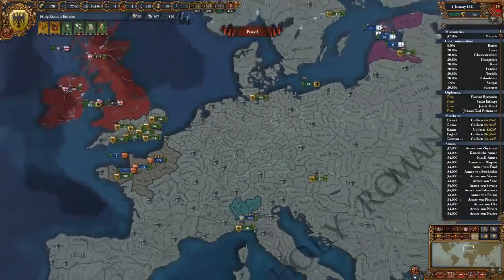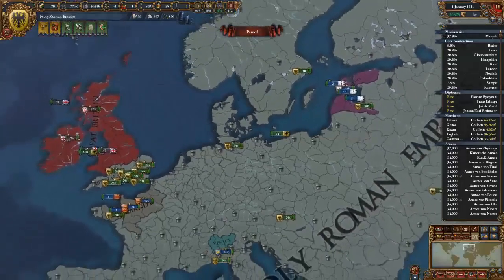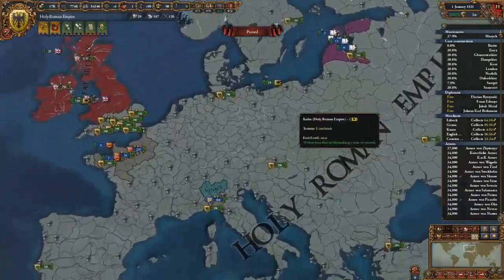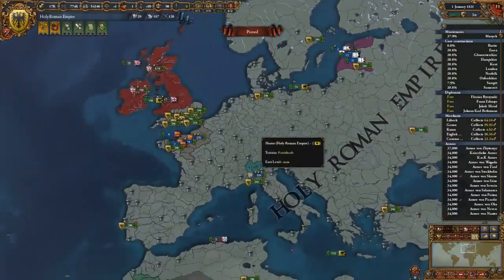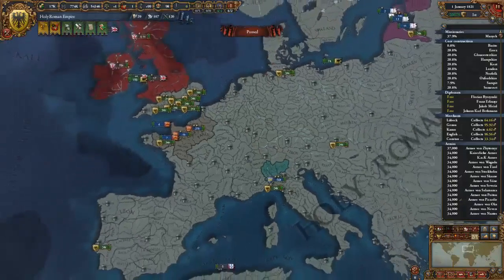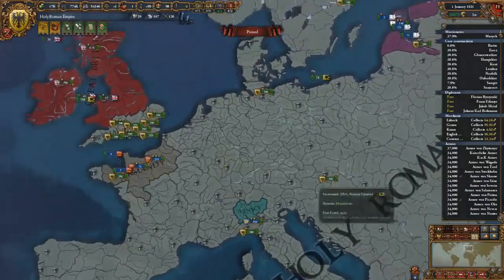I didn't actually manage to have a religious war, which is surprising. Catholicism was the dominant faith — I got the event series and it was all peaceful. I just enforced the unity of many, many nations, and when it came time to form the HRE, many states — even Catholic ones, but mostly Protestant — did not join voluntarily. So they had to join by force, unfortunately.